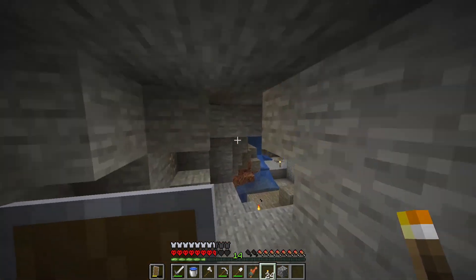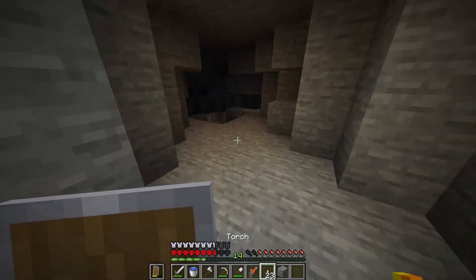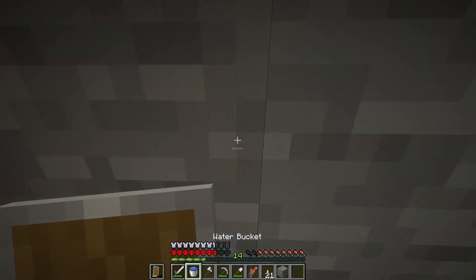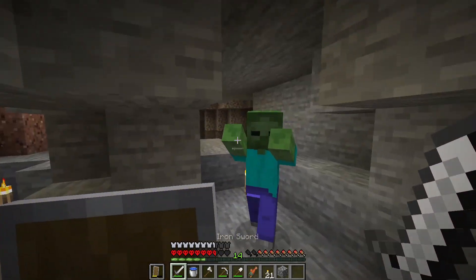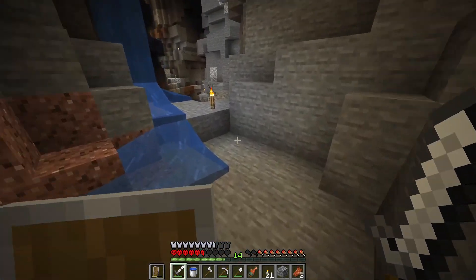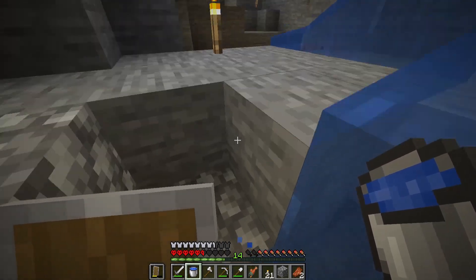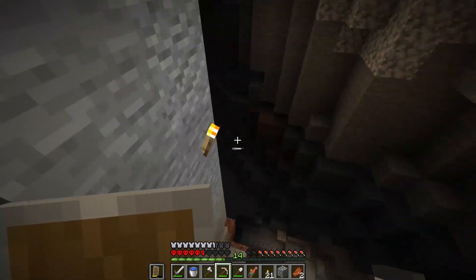Ravine number two! Now we need to get in there somehow — this way might just lead us into a cave system. Nope. We need a way of getting down safely — that is a lava pit of doom. We've found a volcano! I played this world on Twitch, so I keep trying to commune with chat like you're actually here. In spirit you are, right? Our spiritual well-being is above all. There's a four-way ravine!